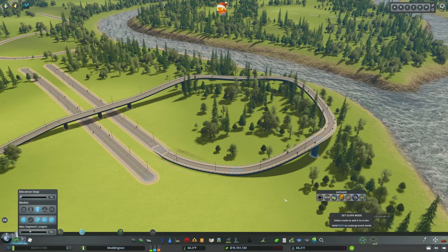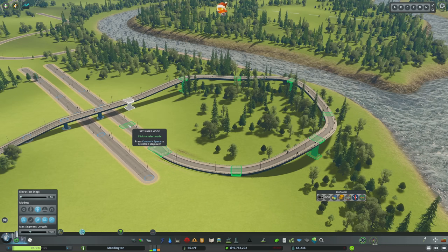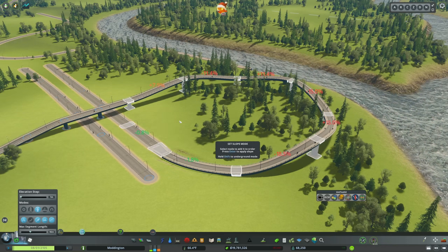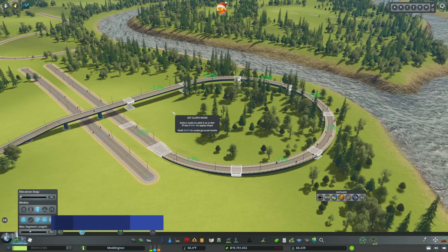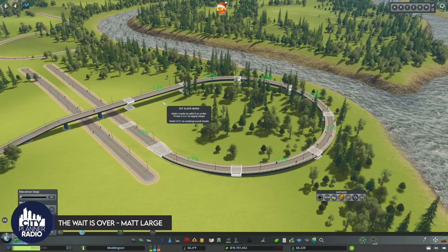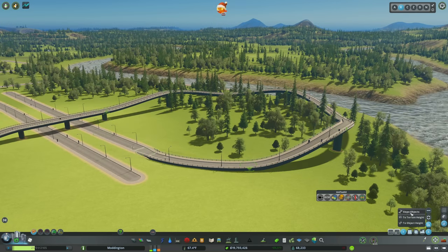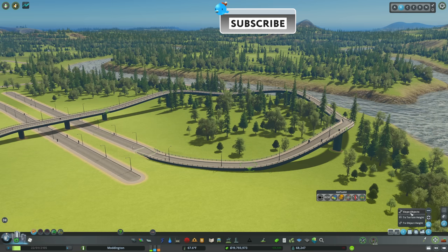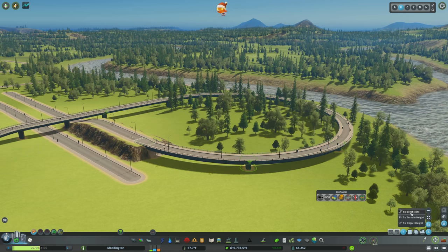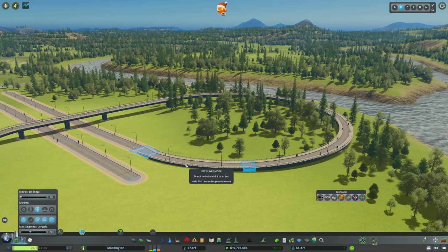Next, we have the set slope mode, which can be really helpful in smoothing out lumpy and bumpy terrain. Select the node where you want to begin the slope and the second node where you want to end it. It shows you the grade for each single segment, and you can hit enter to average it out. At 1.7% grade, which is green, meaning it is good. You might remember that Move It has similar functionality, but it's not quite as successful on curves — the set slope mode within the Network Multi-Tool does a much better job. Its limitation is it can only be used on networks.